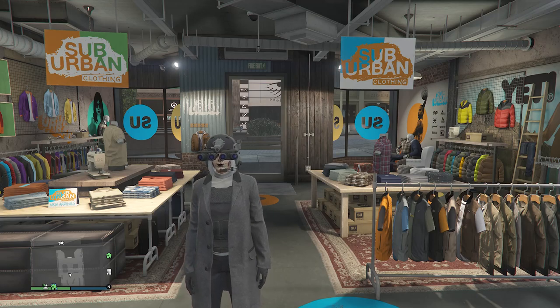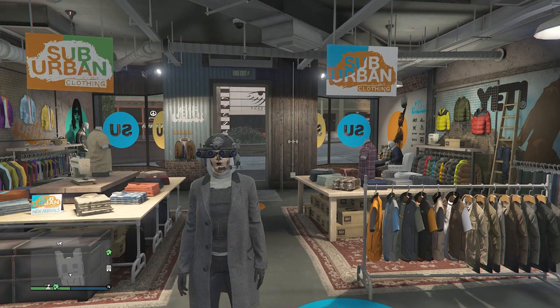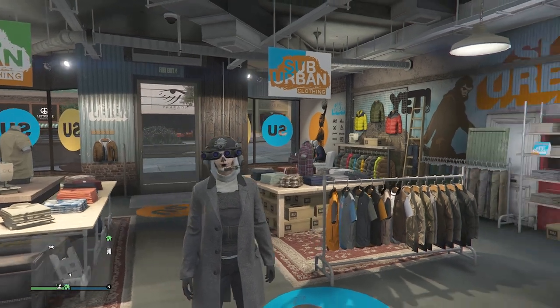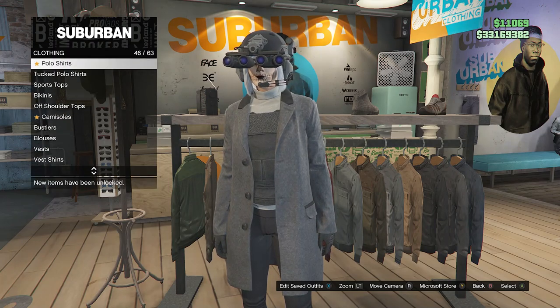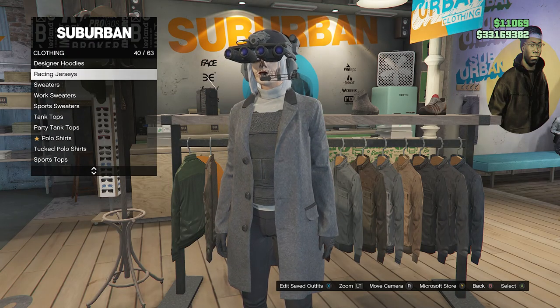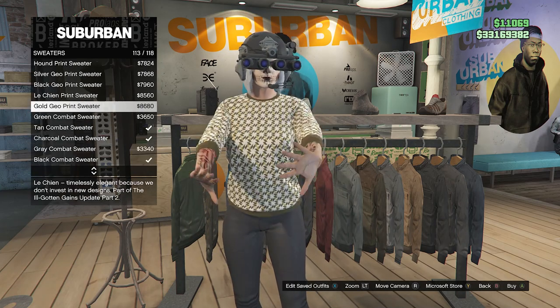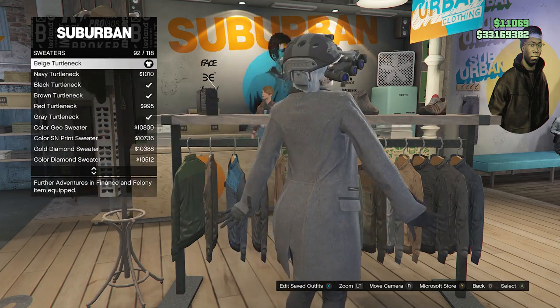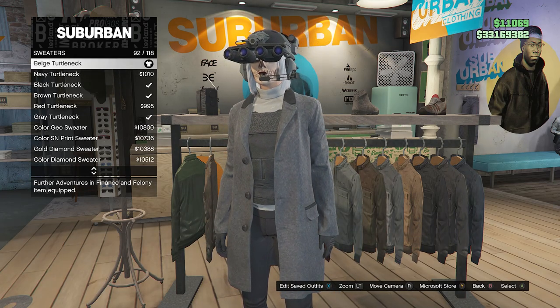What's up guys, it's Drax here. Today I'm going to be bringing you guys another top five female character outfit video. This will be the first outfit I'm going to show you how to make. Whenever you make it to a clothing store, go to the top section, scroll down until you find sweaters on slot 39 or slot 41, and look for the beige turtleneck on slot 92.